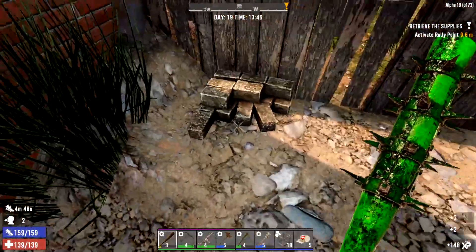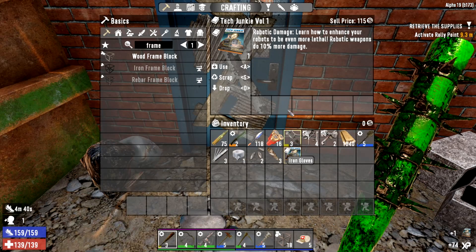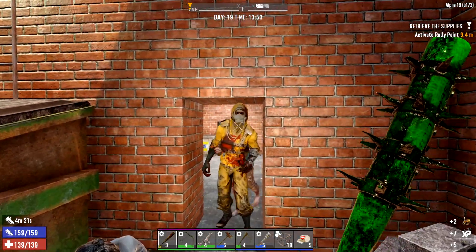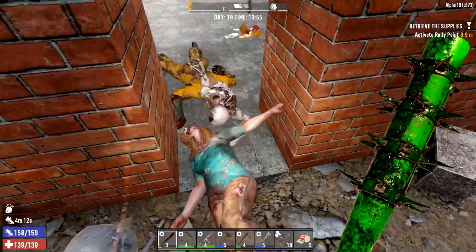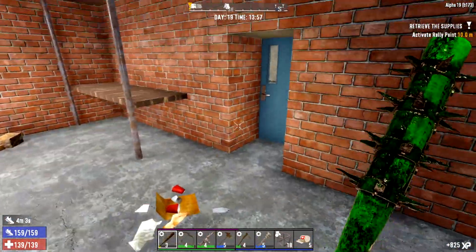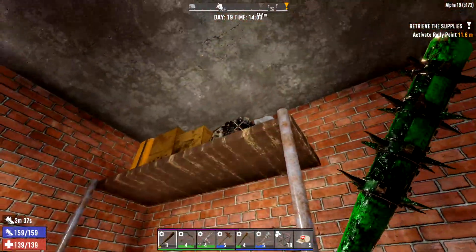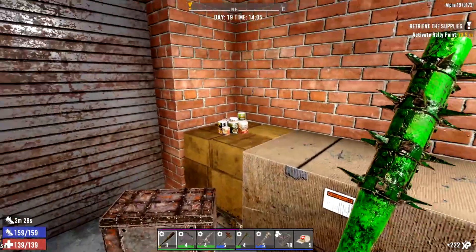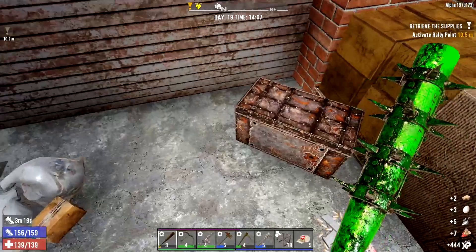We're going to quickly get the loot in here because it's really easy to get - it's just through this door. We're going to get the loot once and then restart it. There always used to be a dog in here but not anymore. Let's check everything out.